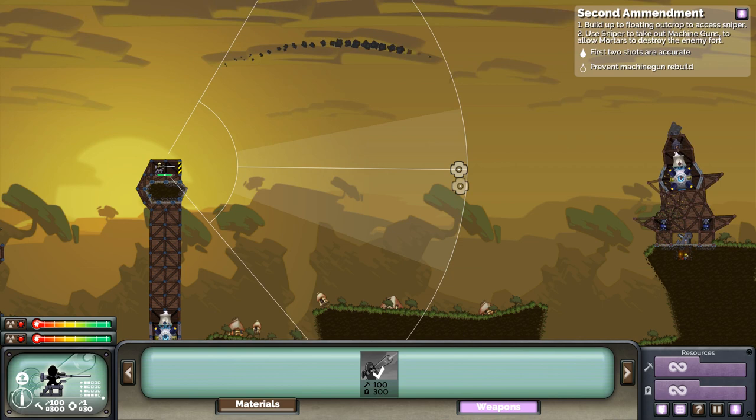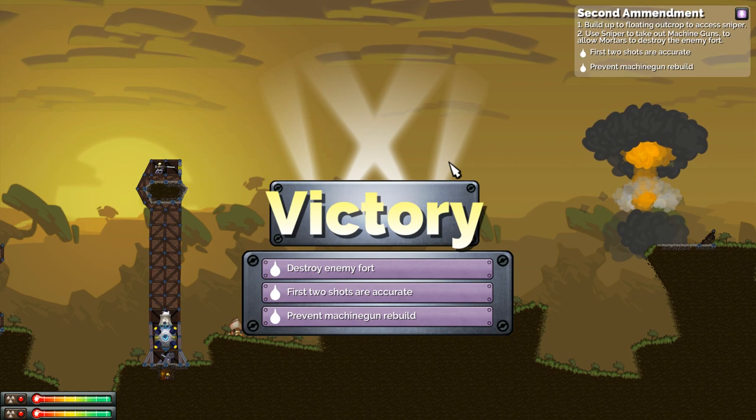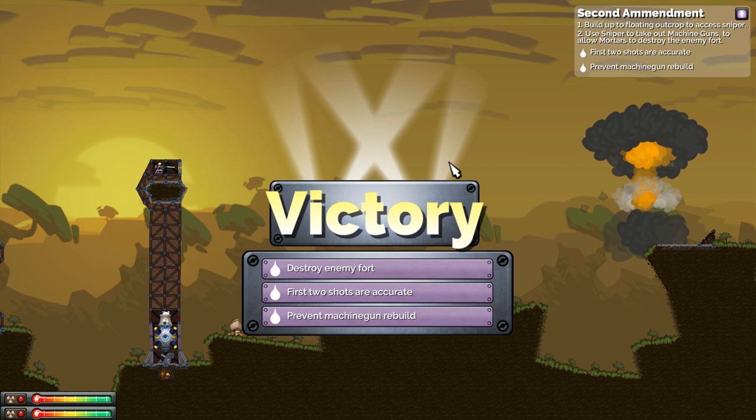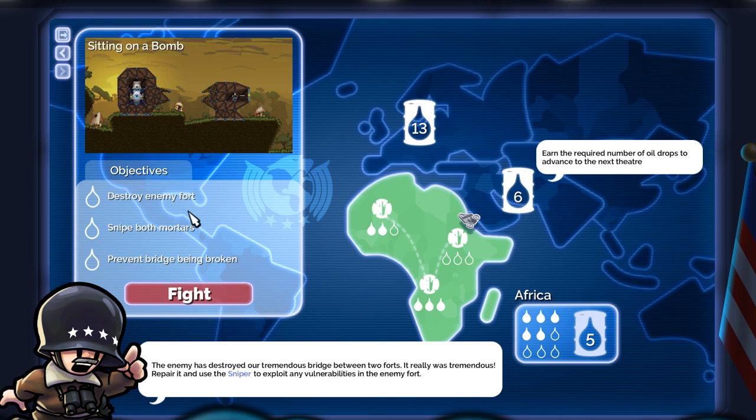Come on mortars, take these guys out - yeah, that should do good damage over there. We prevented the machine gun rebuild! We got three oil drops - excellent. Don't hesitate, that's the rule here. We only need one more drop to advance but we're going to do more. This time: destroy the enemy fort, snipe both mortars, prevent the bridge from being broken. This is going to be tough.